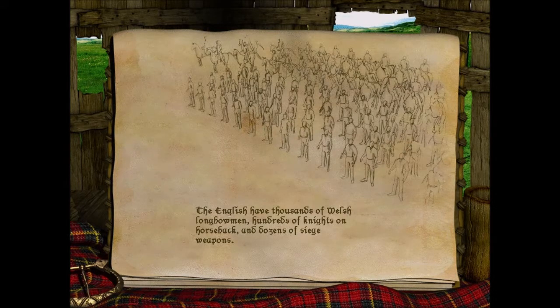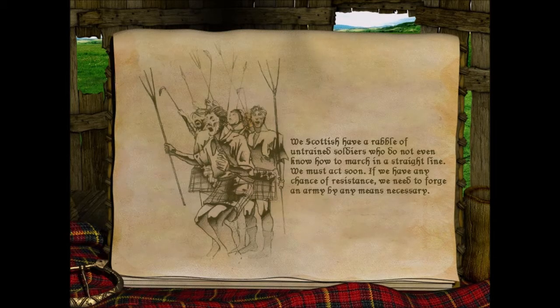The English have thousands of Welsh longbowmen, hundreds of knights on horseback, and dozens of siege weapons. We, Scottish, have a rabble of untrained soldiers who do not even know how to march in a straight line. We must act soon. If we have any chance of resistance, we need to forge an army by any means necessary.